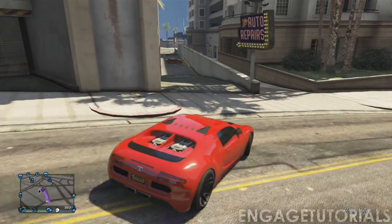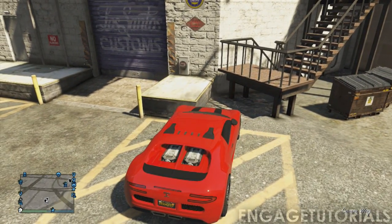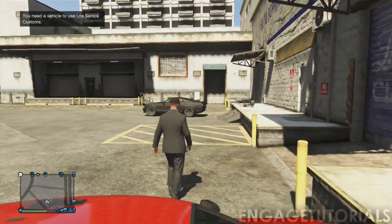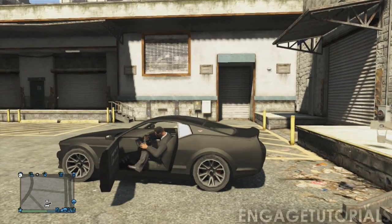So once you're here at Los Santos Customs, go ahead and park your car. You can probably park it anywhere, but just park it where I do, and go ahead and grab a random car off the street because that's how we're going to do this glitch. Go ahead and find a car that's in the parking lot of Los Santos Customs or anywhere else, break into it, and go ahead and hotwire it up.